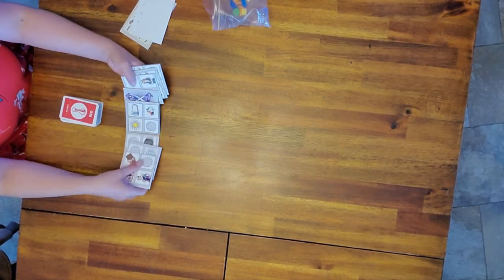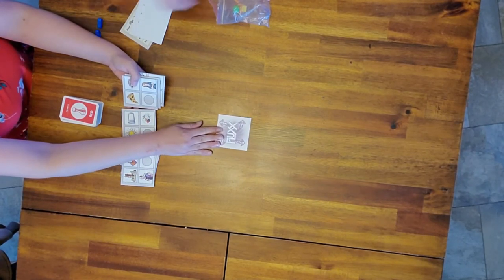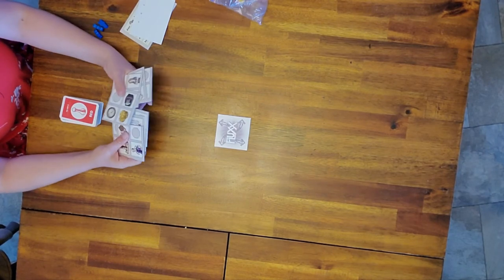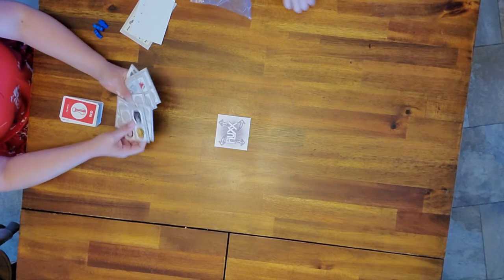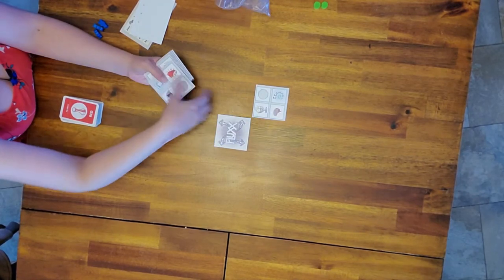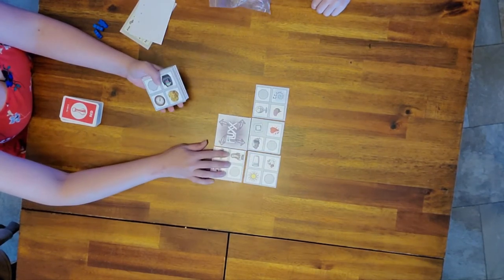If not, I'll show you how to play this one. When you're setting up, you find the start tile and it goes right in the middle, then you take these eight tiles and shuffle them. You take the shuffled tiles and put them around the start tile.